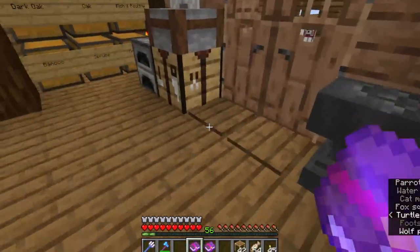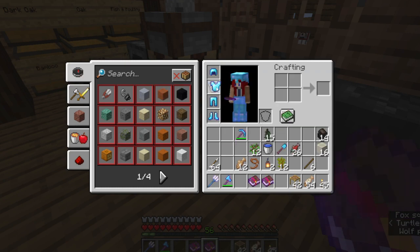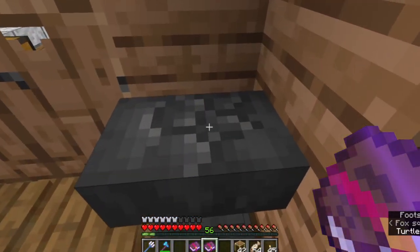I've got them both now — Mending and Fortune III. The question is: do we do the chest plate or the pickaxe? Not because I don't have enough levels — I do — but because I don't know if this is going to break after one enchantment.